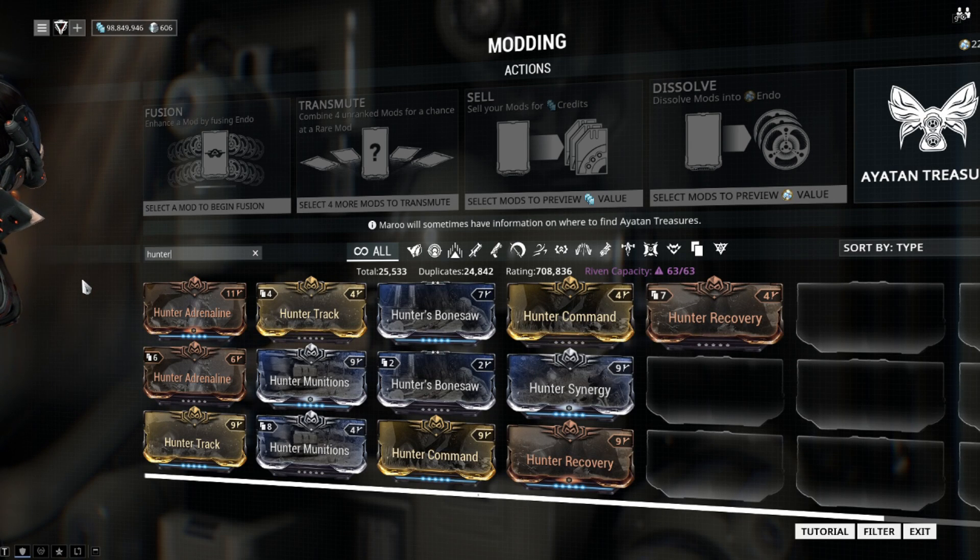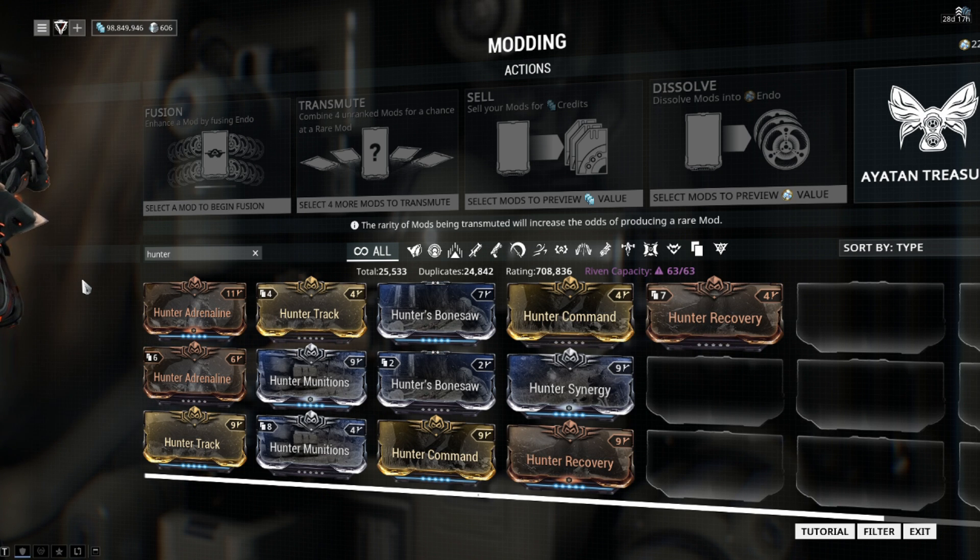Hey, what's up you guys, this is Rob from A Gay Guy Plays, and today on the daily grind we're gonna be taking a look at the new Hunter set that drops off of the infested boss during the Plains of Eidolon event, Operation Plague Star. I've got all of them leveled up and ready to go for you guys to take a look at.